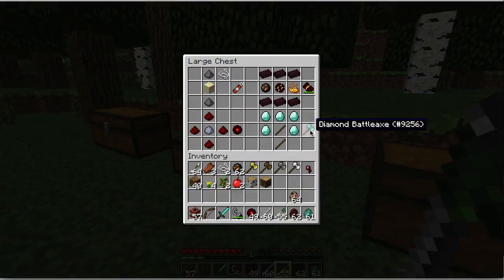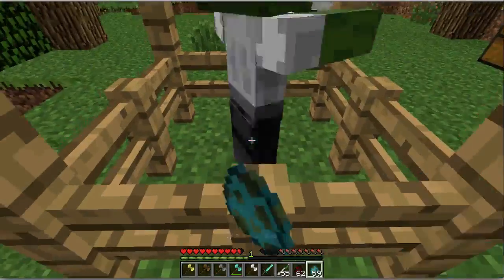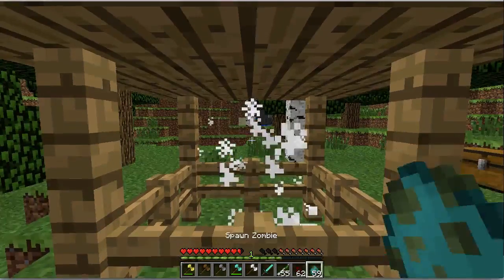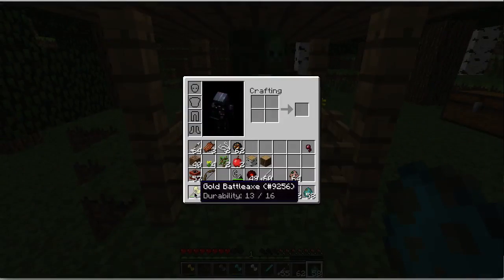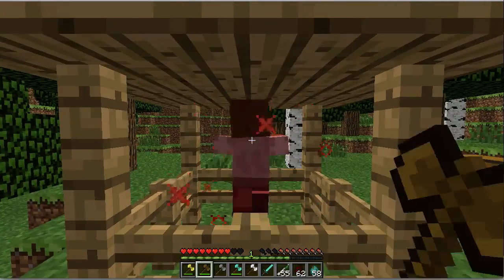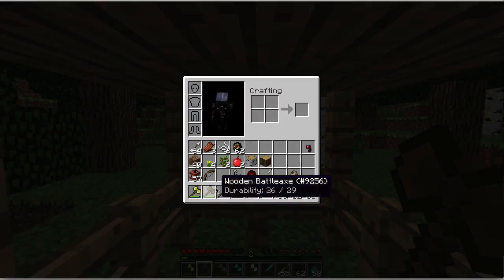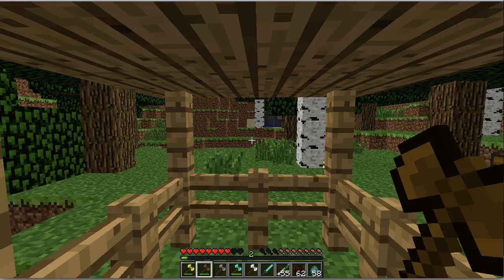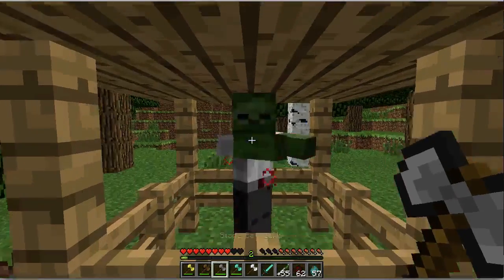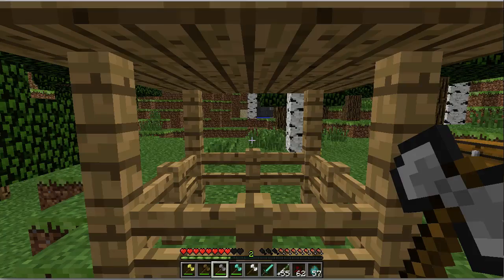Now our next item is the Battle Axe. What this item does — it does more damage against mobs. The Golden Axe takes around 3 hits to kill a zombie and has 16 durability, so it's very, very useless. The Golden Axe has 29 uses but has around the same damage as gold. The Stone Axe takes 2 hits.